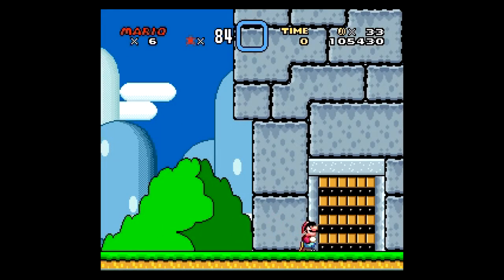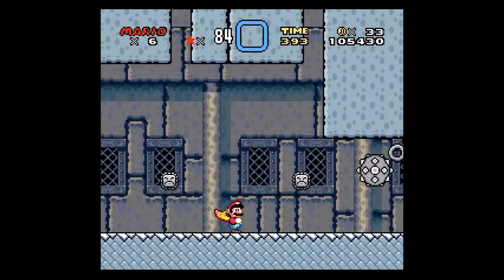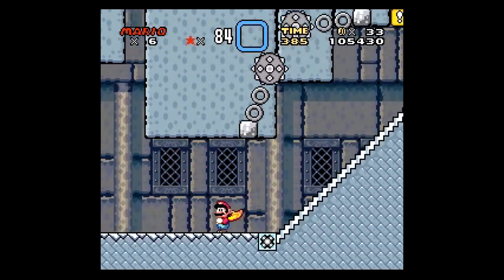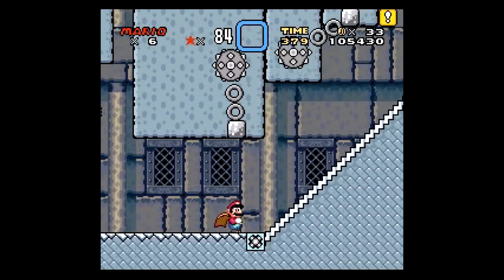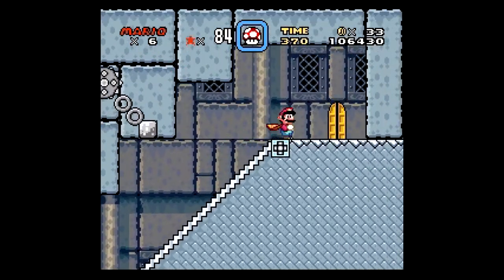Again it's a castle level so no Yoshis allowed. We'll be introduced to Twims. If you're not familiar with the Mario universe, Twims are essentially smaller Thwomps. Thwomps we'll be seeing in the later part of the level. If you have a cape you can fly into one of those holes for a secret that will skip part of the stage, but it's hard to make speed for flight with the Twims around.